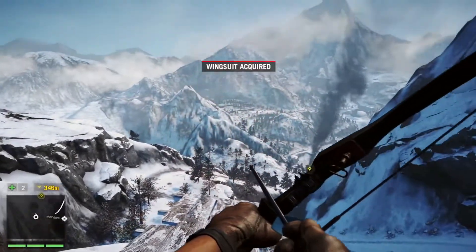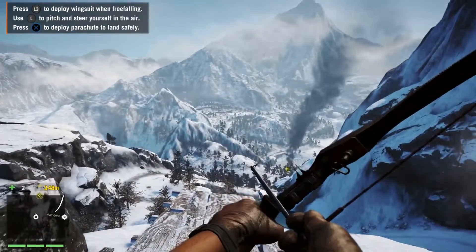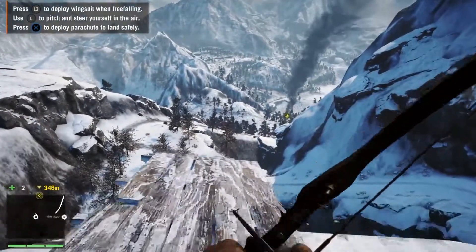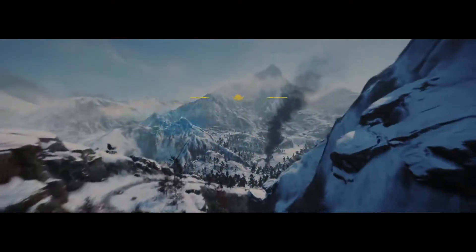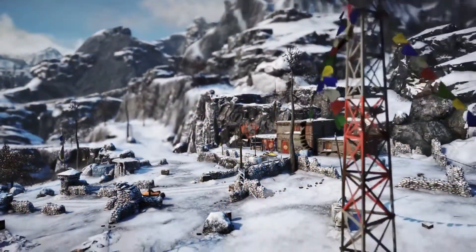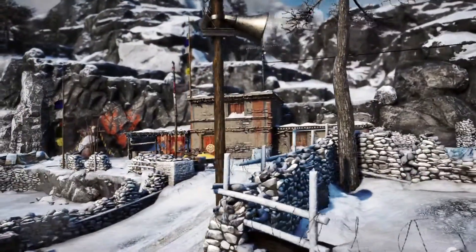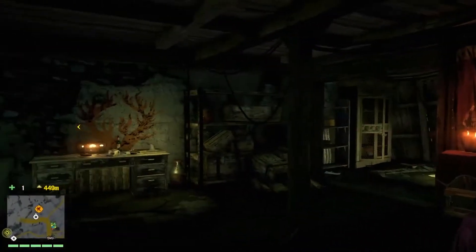Buckle up and let's jump off this cliff. Now the Valley of the Yetis is largely controlled by a cult, and so those are the guys you're gonna be fighting in the DLC. We're gonna take this outpost out from under them, and once we've taken it over we own this place. This becomes our base because they're gonna try to take it back every single night.